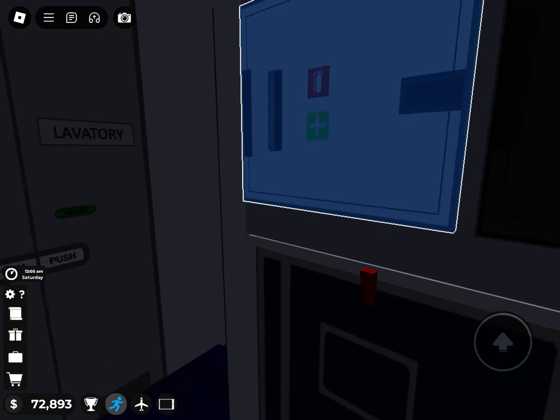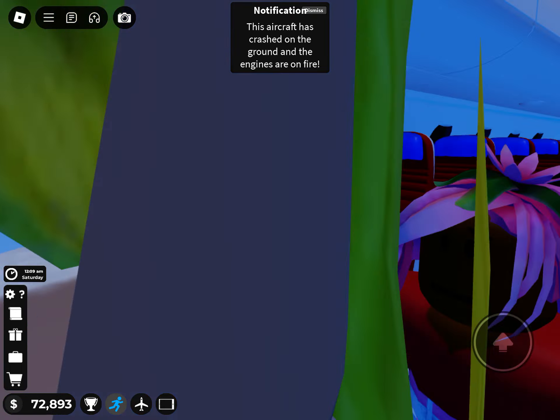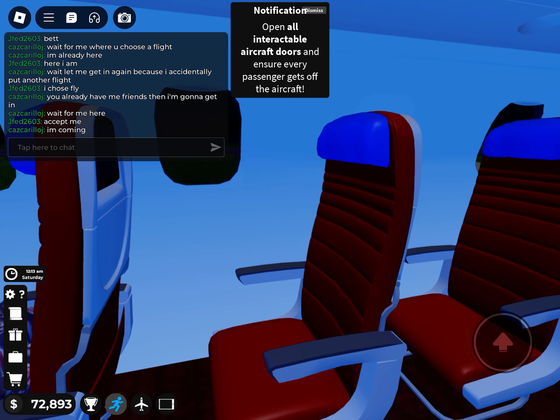This is your captain speaking. The aircraft has landed but is on fire and may explode. Flight attendants, open the boarding door and evacuate all the passengers as quickly as possible.